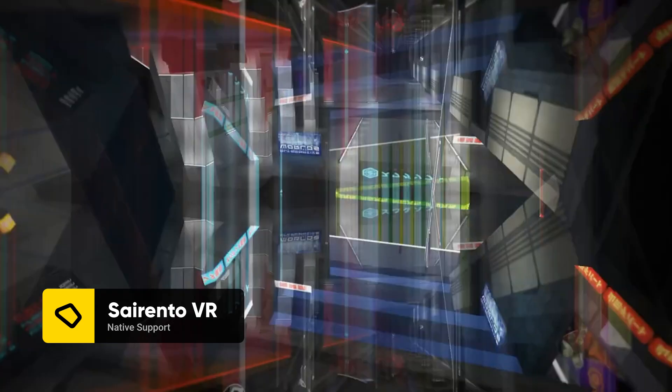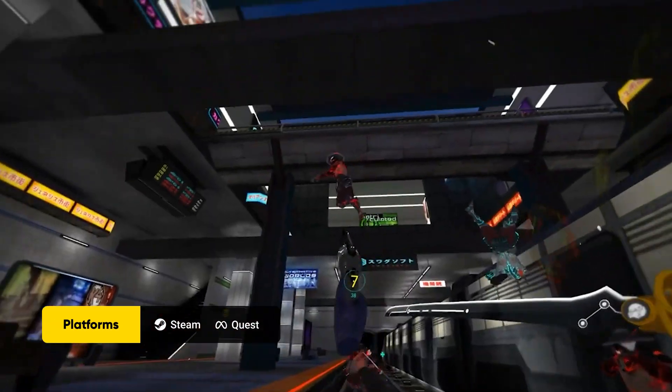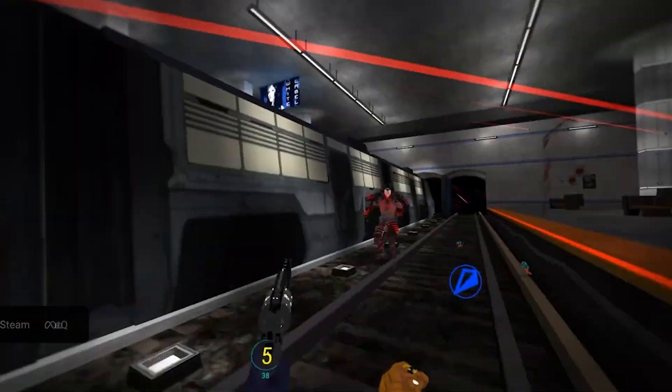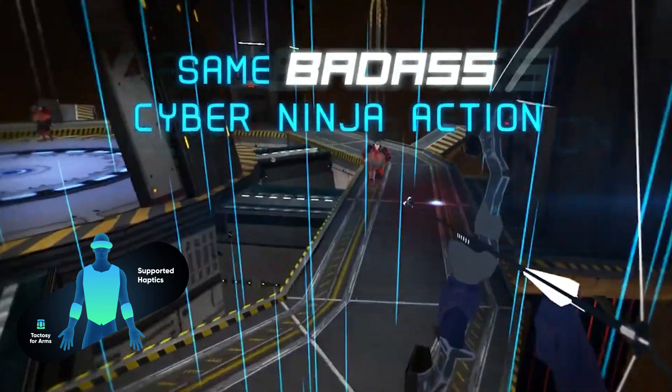Become a cyber ninja in Syrento VR. Perform triple jumps, wall runs, power slides, and slow time down while blasting away at a foe before landing to deliver a blade attack on another.